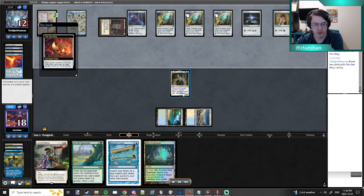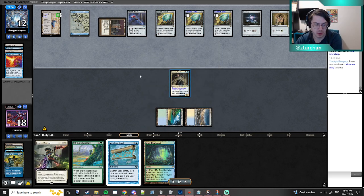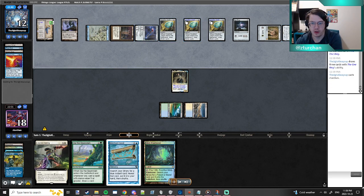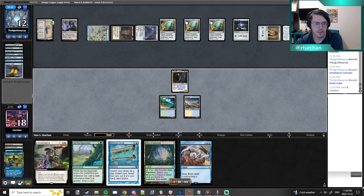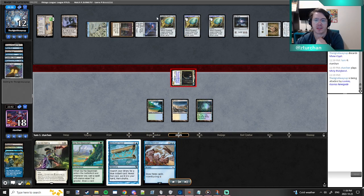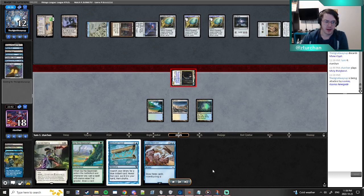All I've got is Lavinia. Lavinia is really crazy in Vintage — she stops a lot of things. Both the free spells restriction and the 'can't cast non-creatures unless you have enough lands' — both of those effects are really strong. My opponent activates the Ring a bunch, uses Key to untap the Ring, which is also a sick interaction. My opponent drew nine cards with the Coveted Jewel and then drew another three, but couldn't commit to the board because Lavinia was disrupting a lot of their power plays.